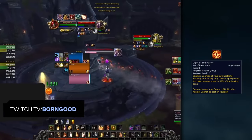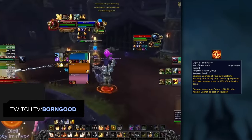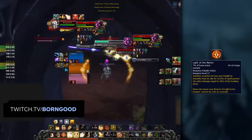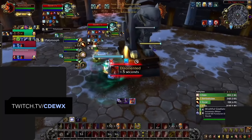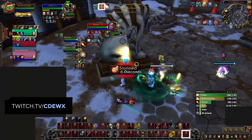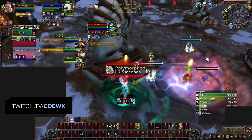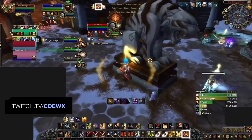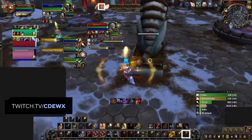Another source of healing that is often overlooked is Light of the Martyr. It heals for a relatively low amount, does some damage to yourself, is not affected by your Beacon of Light, and generates no Holy Power. However, it is spammable and does not have a cast time, making it useful in specific scenarios. It's a great way to provide some healing to your team while you are pushing in for CC. It's also good to use when the enemy team has one or multiple interrupts ready, and it's great for filling in downtime between your Holy Shock, Bestow Faith, and Word of Glory.